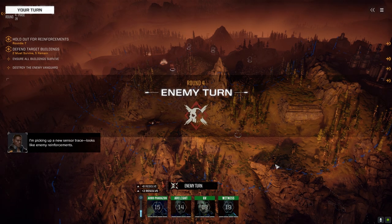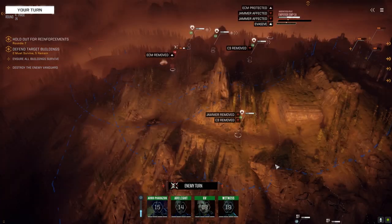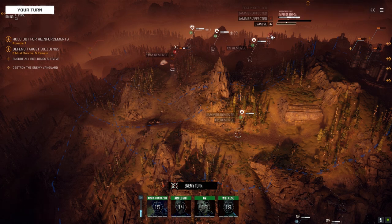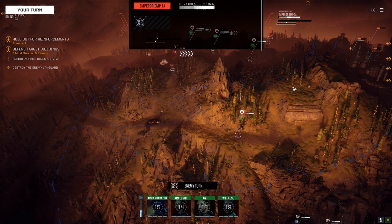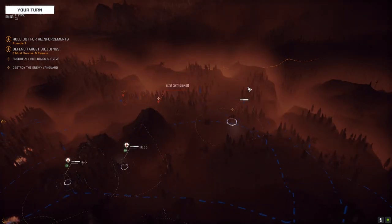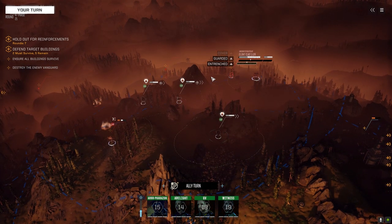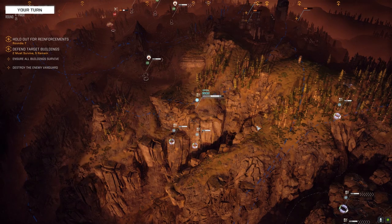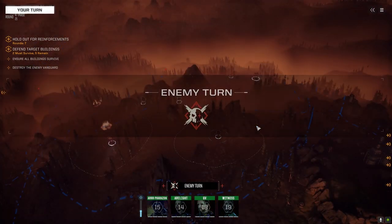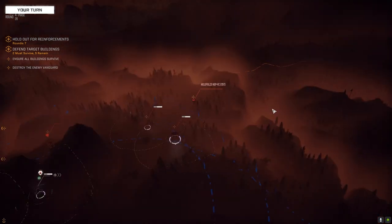I'm picking up a new sensor trace — looks like enemy reinforcements. Emperor. Emperor's new clothes. Is this a heavy mech? 1504. Yeah, it's got to be a heavy mech — 60 tons you think? It's got to be heavier than that. A Clint. What's this guy? Is that a second Clint? It is. Double Clints. 2R, P2, and a 2R. There should be a dropship over there on the other side, shouldn't there?